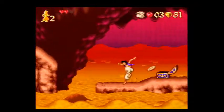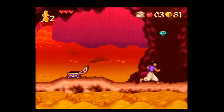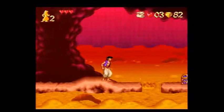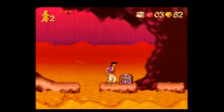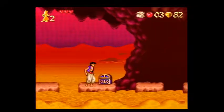This chest here has a nice piece of bread, so you probably want that — especially if you're down to one heart here, because this section coming up is pretty easy to get hit if you don't know what you're doing.